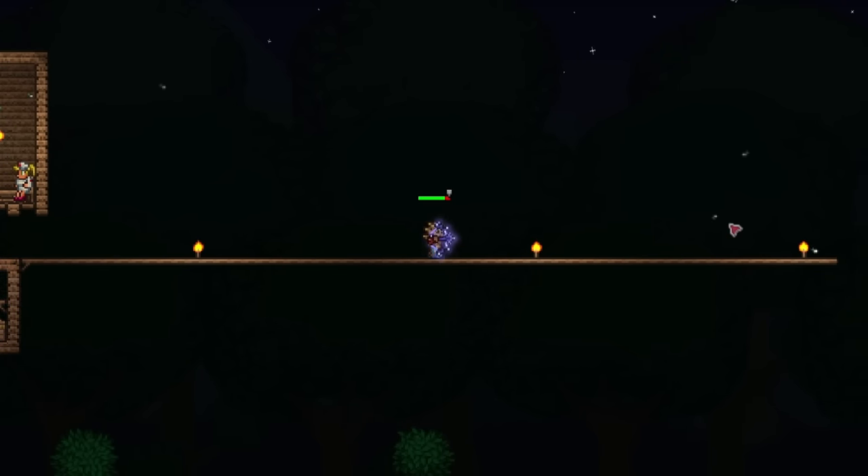So it looks like I'm gonna have to summon the Goblin Army again to get it, but after that it will be time for the mechanical bosses. Got 10 now — there we go again. The Shadow Flame Bow — what? This has 150 damage. Normal attack — pretty normal. Now the right click — oh my, what the? It homes in and it shoots out three. Wait, this is so strong — it's a bit inaccurate, but if all three hit, that's gonna be some crazy damage. So I might just have to use this for either the Twins or Skeletron Prime.